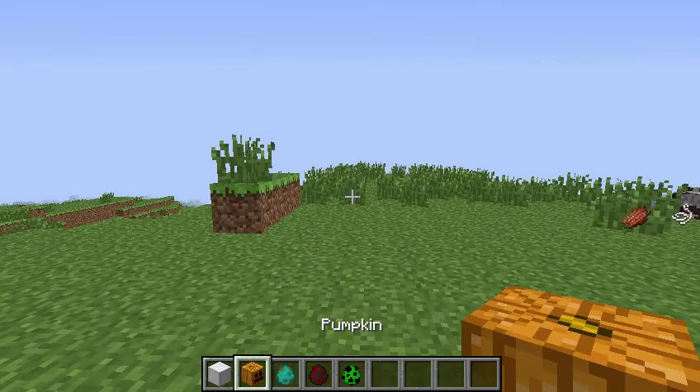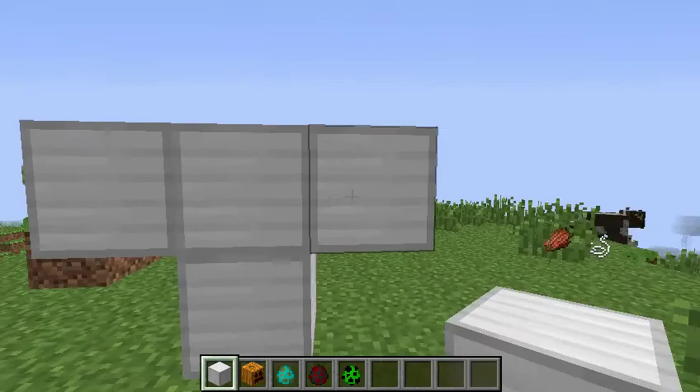You put the iron blocks in a pattern like this, and then you stick the pumpkin on top like that, and it will give you one iron golem.